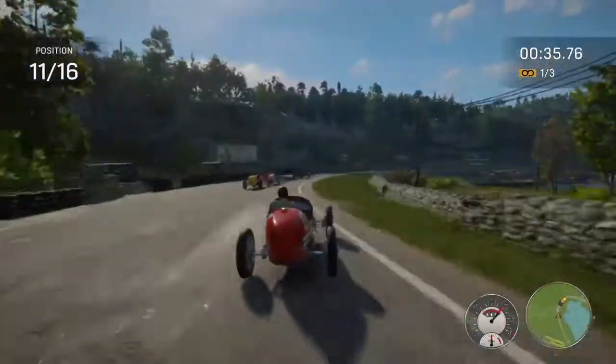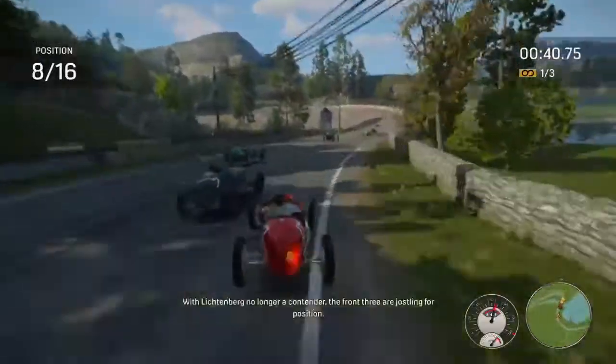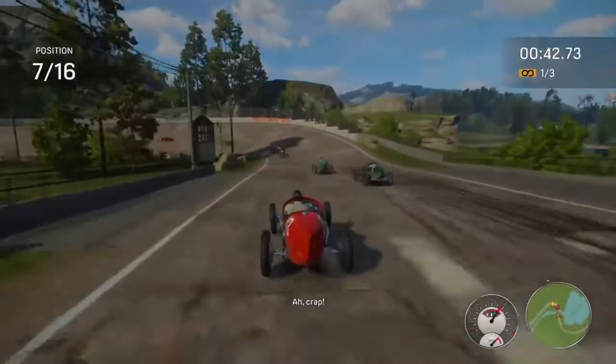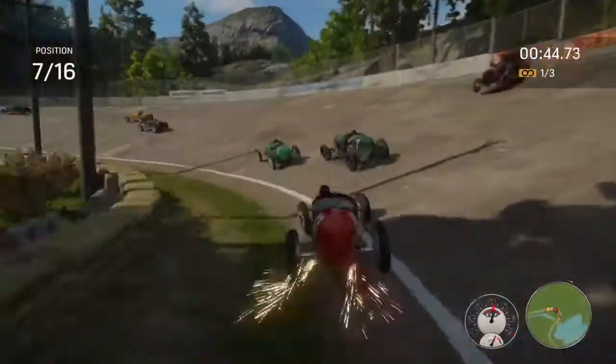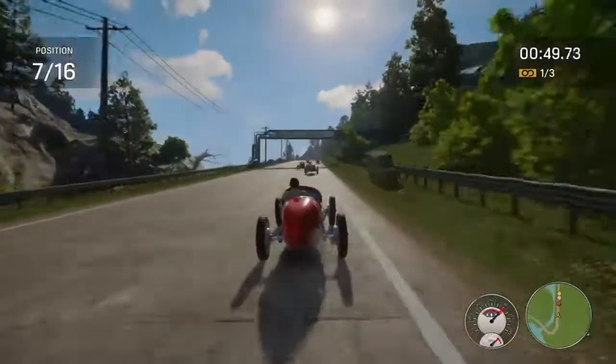Once you come off that patch of grass and come back onto the straight part of the racetrack, there will be another grass section at the end. We'll use it in the same way - cutting across to gain more positions early on. This normally puts you around sixth or seventh, maybe fifth if you're very lucky.